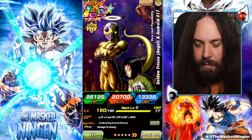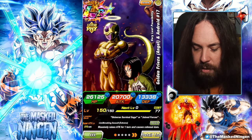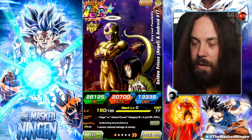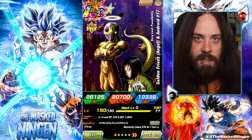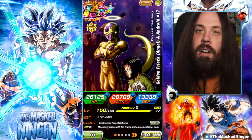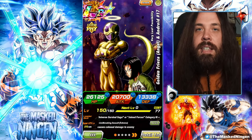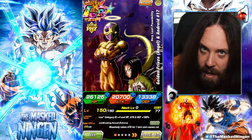These guys are so good, and they were so bad before their EZA — glow up of the century, you love to see it. Frieza and 17: fantastic unit. I will be running them on what I consider the strongest build of the Reps of Universe 7 team. Let me know what you guys think of them and their EZA down below in the comments. That is going to be it for the video guys. This has been the Masked Ningen — smash that like button, subscribe to the channel if you are new, check out the links down below, and I will see you all again soon. Have a good one.